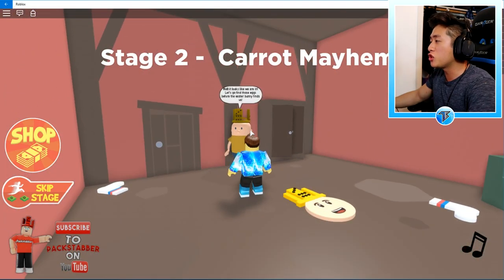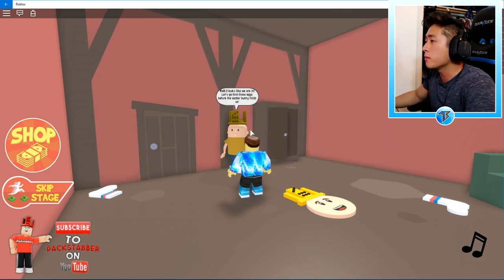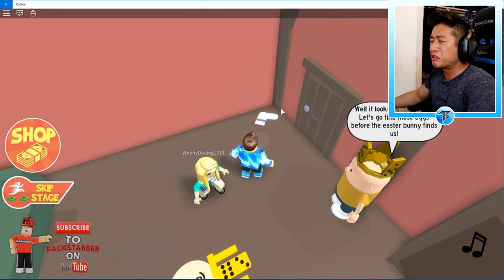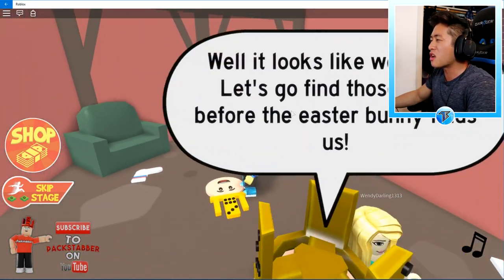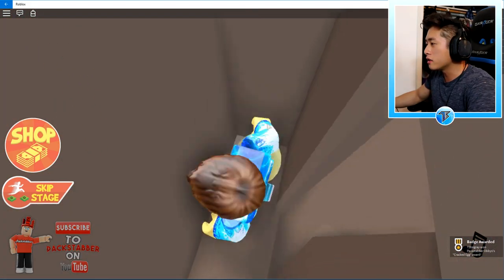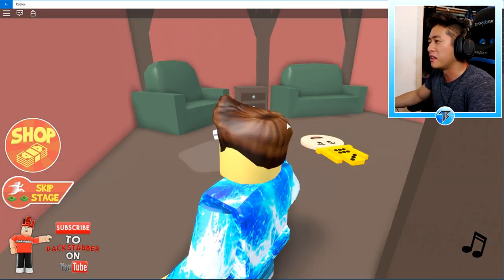Stage 2 — Carrot Mayhem. It looks like we're in. Let's go find those eggs before the Easter Bunny finds us. Oh my goodness, look at this smelly sock! Who just leaves a sock around like that? Where do we go — do we go in the closet? I found an Easter egg! Oh no, that's a rotten egg — that's why it smells so bad in here.